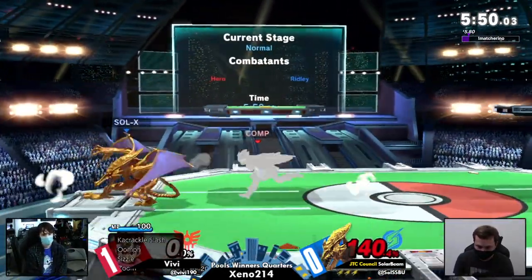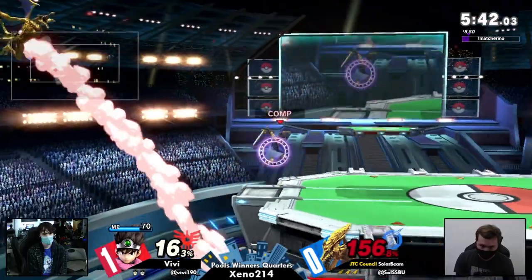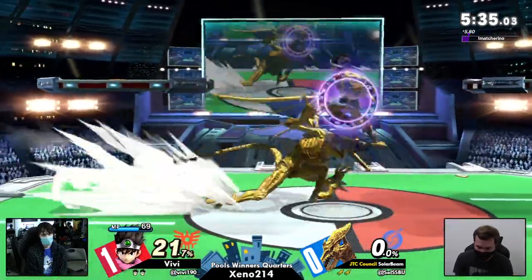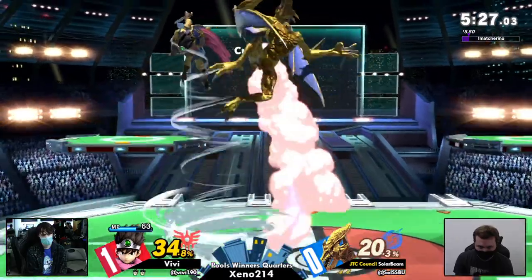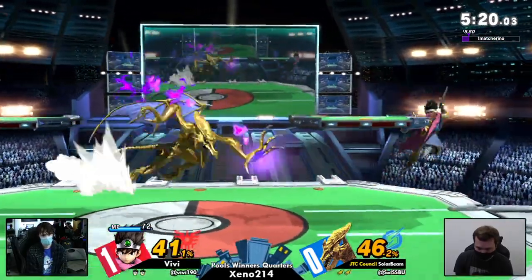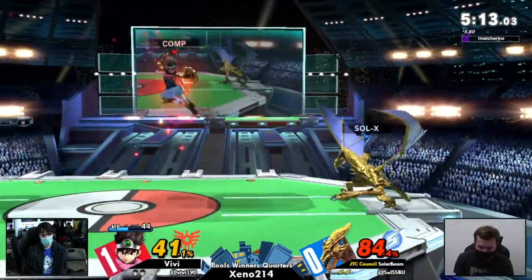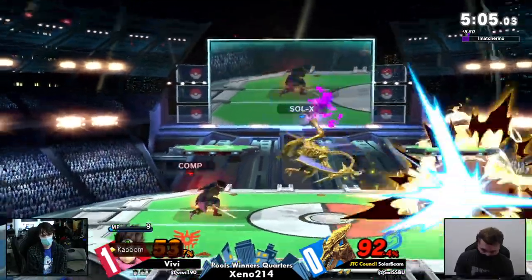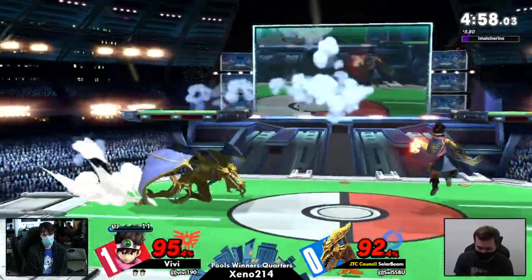Really good game — back to ledge, waiting and then positioning in an ambiguous crossup spot. Getting the first lead of the entire set so far. Some nice ledge movement right there, but they're gonna get shot right back in the face. The spike is extremely strong so don't blame Solar Beam for going for that, but it ends up getting them killed. Dash attacks on shield will get punished nine times out of ten. Right back to even — Solar Beam had a really good first stock but needs to keep advantage going.